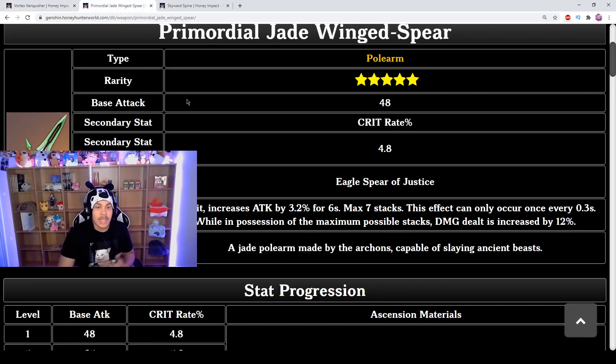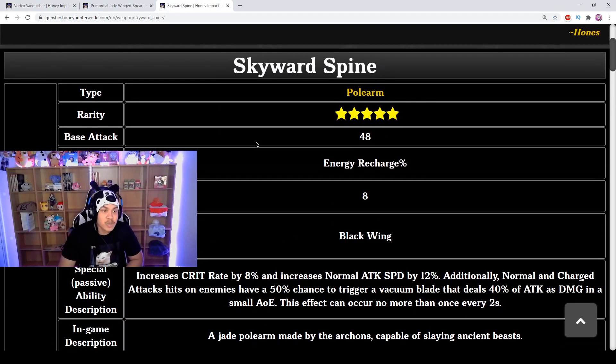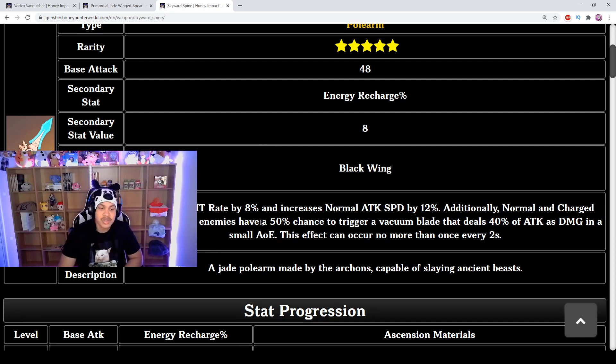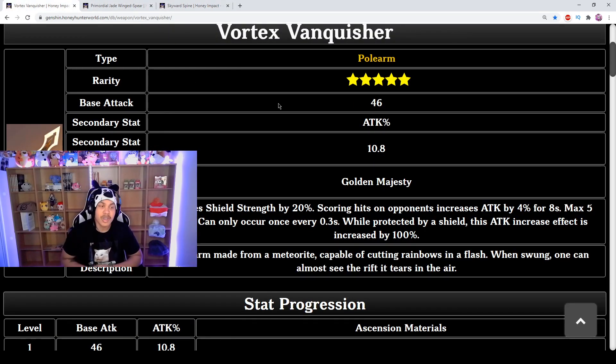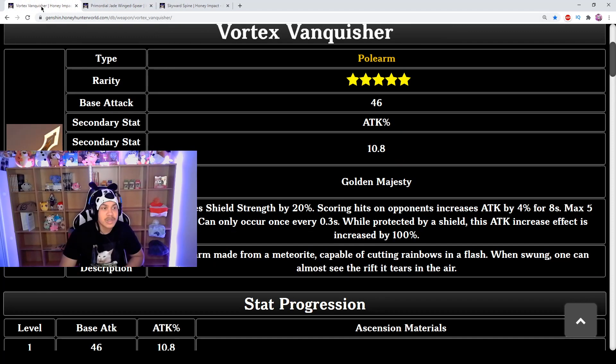If you're an Abyss player who wants shields as strong as possible and to take minimum damage, Vortex Vanquisher is the way to go. If you want the Primordial Jade, that's saying 'I want DPS, I want mad damage, I want to crit every single time.' Vortex Vanquisher is for tanky consistent damage; Primordial Jade is for critting and doing mad damage. Skyward Spine is specifically for elemental burst spam — that's up to your preference.